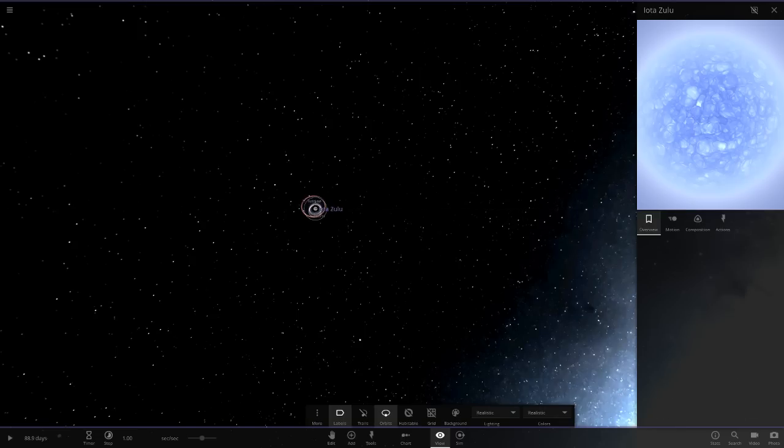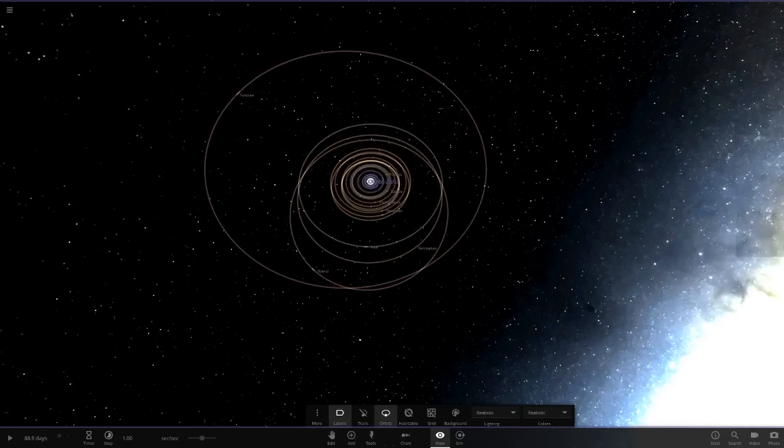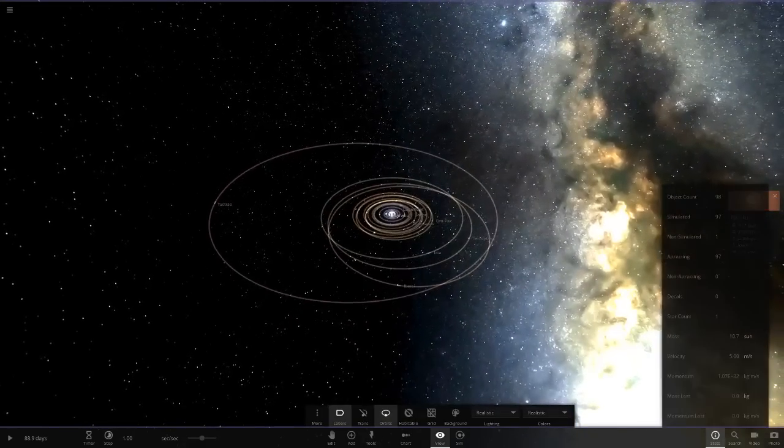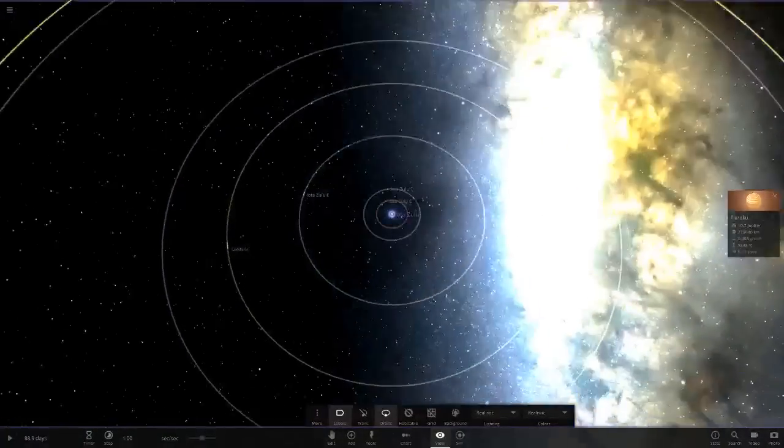Now that we've gone through it, we can delete all the particles and that's going to make life a lot easier. Look how much more smooth that is! You can see the rings really make a difference when added in - we only have 98 objects now. Those rings were adding that extra 25,000 objects, which really does make a difference.